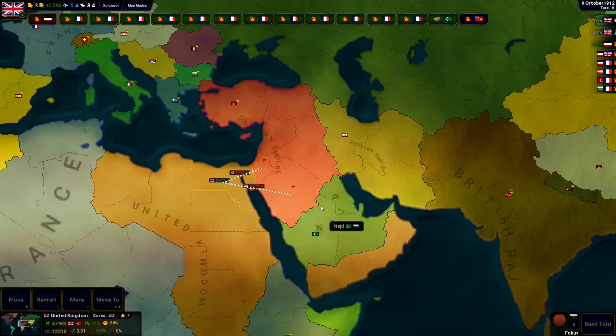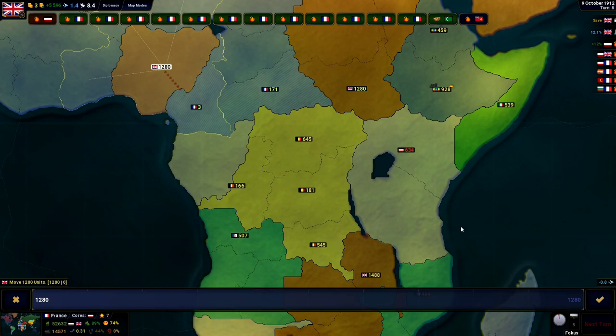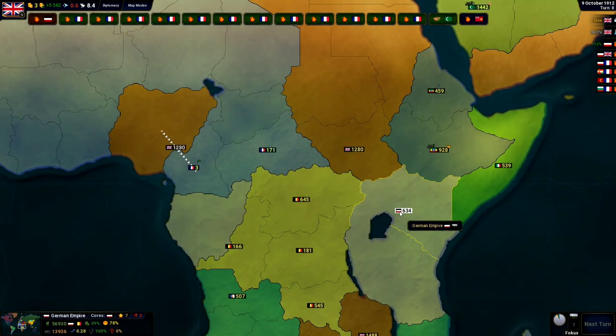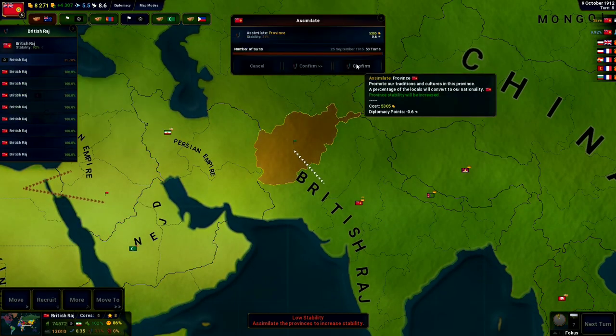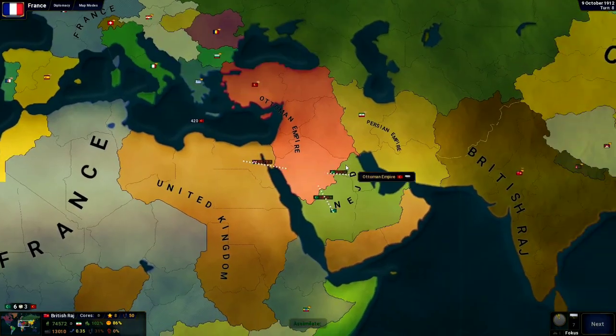So we're going to try to take over some of this land. And as for the rest of our people, let's just kind of roll them down here and take over some provinces. As for the British Raj, we're going to try to get the troops up here in Afghanistan and probably unite the land under some stability. So far things are going pretty good.